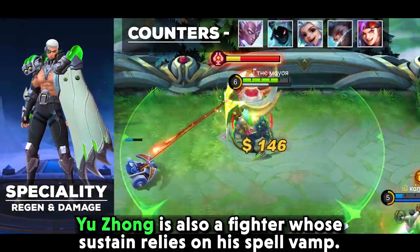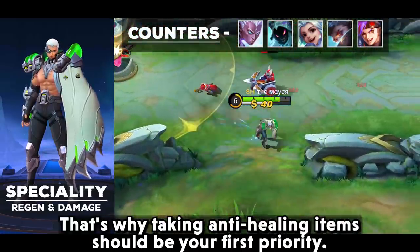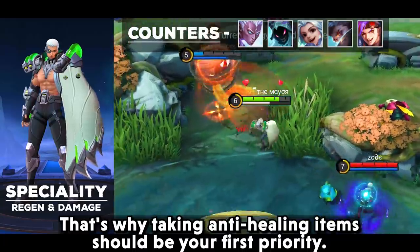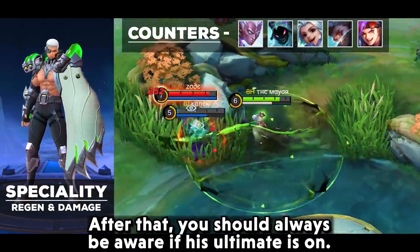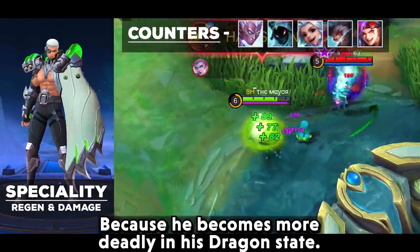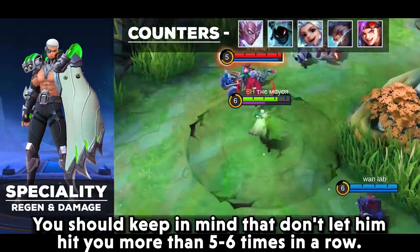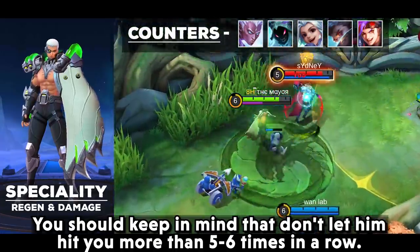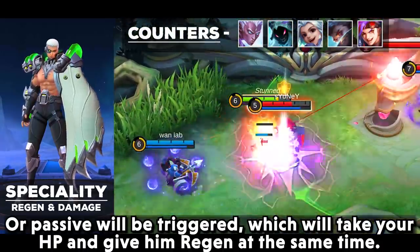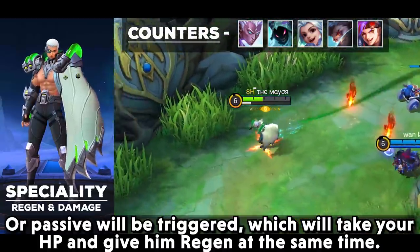Yu Zhong is also a fighter whose sustain relies on spell vamp, so taking anti-heal items should be your first priority. Always be aware if his ultimate is active, because he becomes more deadly in his dragon state. Keep in mind not to let him hit you more than 5-6 times in a row, or his passive will be triggered — which drains your HP and gives him regen at the same time.